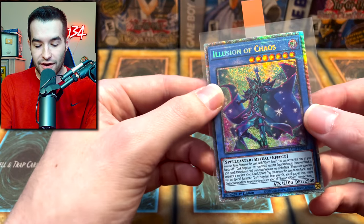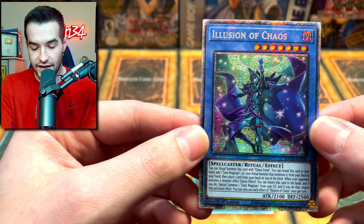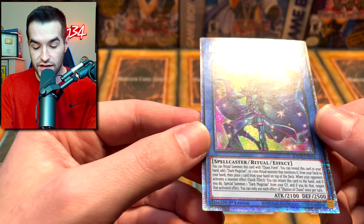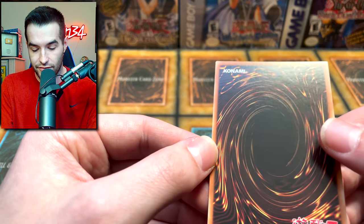Next, we have a Battles of Chaos Starlight Rare — yes, we did pull the Illusion of Chaos. The centering was the best of the Starlights that I got. It's still not completely perfect, maybe a little bit wider on the right side, but still pretty good condition overall. The surface looks really nice on this one. Occasionally you will have corner issues on Starlights, but this one did not seem to really have those. It seems like it's in pretty good condition.